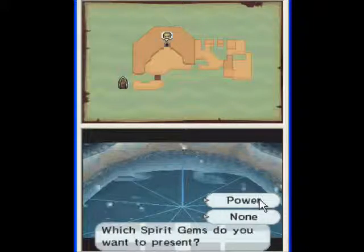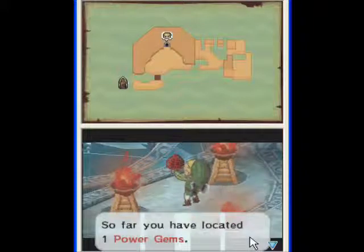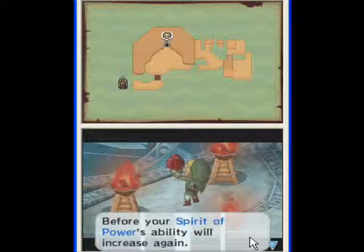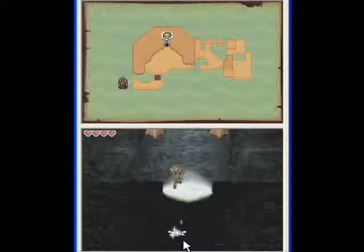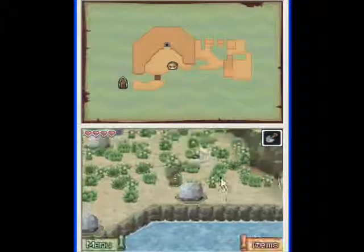Which spirit gems do you want to present? I've only got power at the moment. So far you have located one power gem. You must find nine more spirit gems before your spirit's power ability will increase. Okay, so we can't really do much, at least in this shrine, right now.